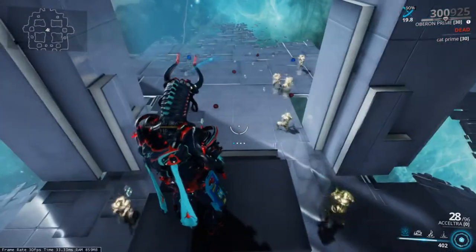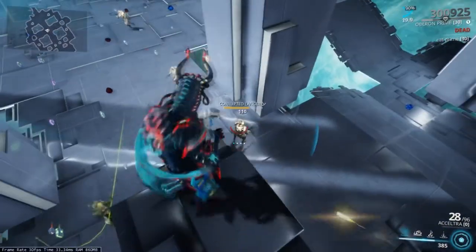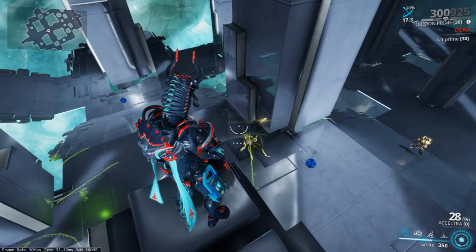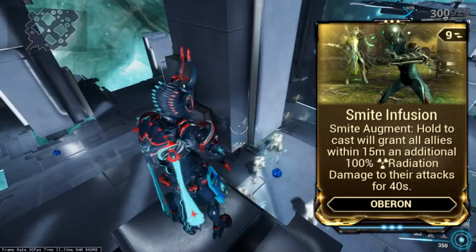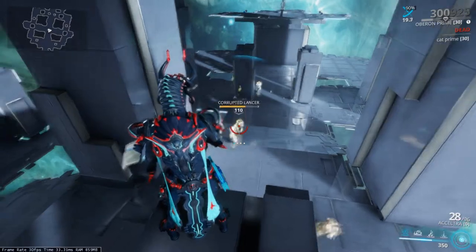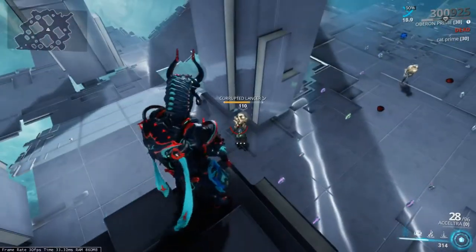Using this ability on a heavy unit would be a good idea because they do more damage and have higher HP, and since this ability is pretty cheap you can use it pretty often. There is an augment for this ability called Smite Fusion that will grant you and your allies within 15 meters plus 100% radiation damage for 40 seconds. Range, duration, and strength values are affected by other mods, which makes this augment pretty useful and reliable.